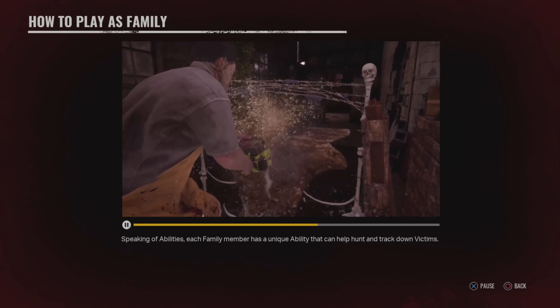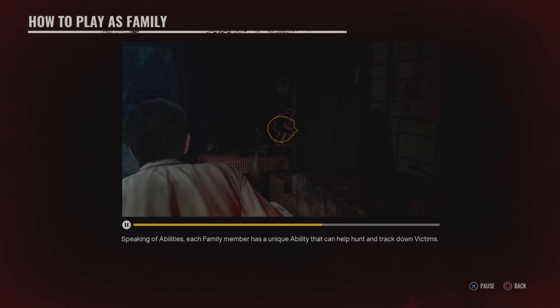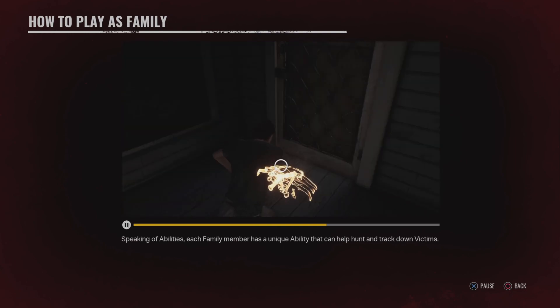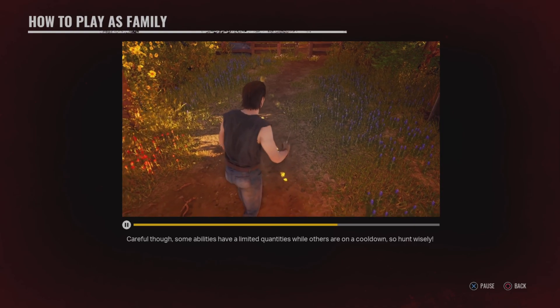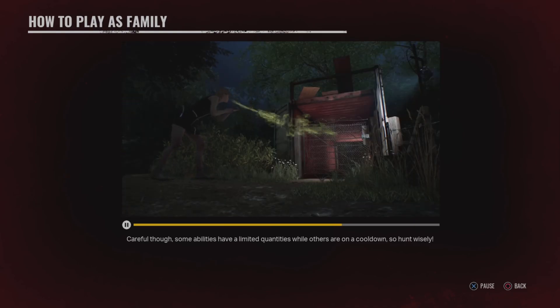You never know where one of those victims might be hiding. Each family member has a unique ability that can help hunt and track down victims. Be careful though — some abilities have limited quantities, while others are on a cooldown. So hunt wisely.